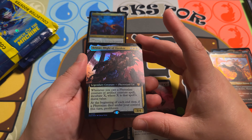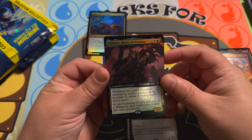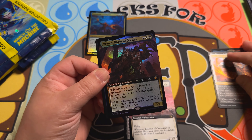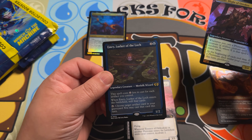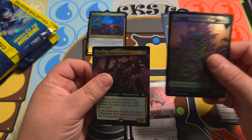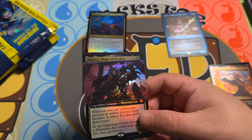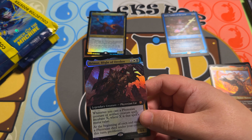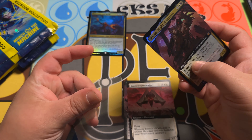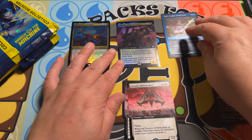Brima's Blight of Oreskos — love that, because this is one of the commanders I wanted to build, so happy to have that in extended art foil. This is the face card of the commander decks that just came out. And it looks like we're hitting an etched foil here — Emry, Lurker of the Loch, in etched foil. Not a bad one to hit for sure. We'll sleeve up this Brima's because I am going to be playing him. I like building a Phyrexian deck and then being able to incubate constantly.